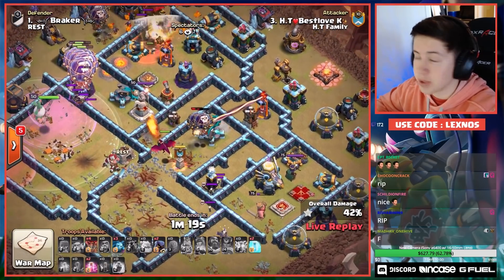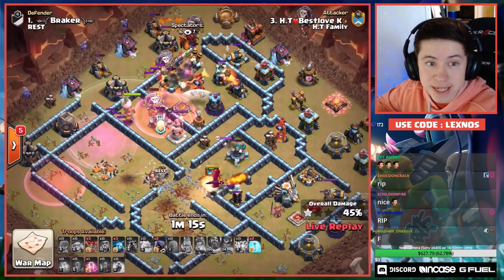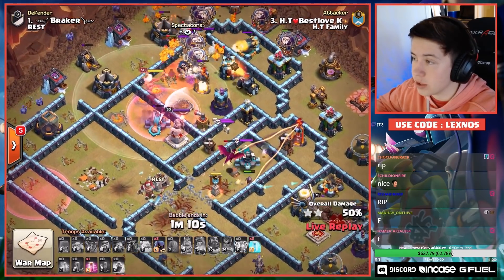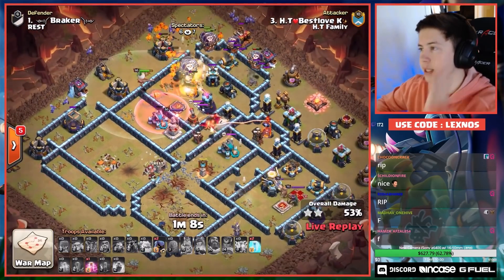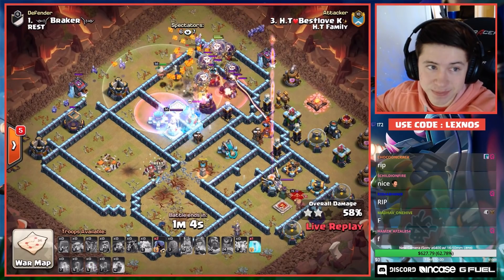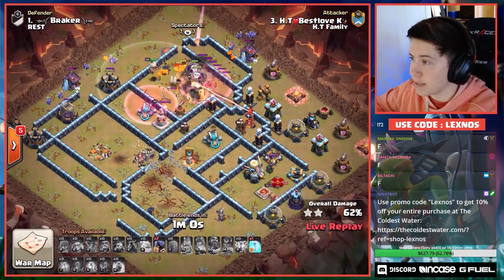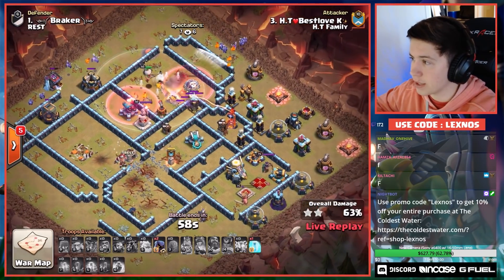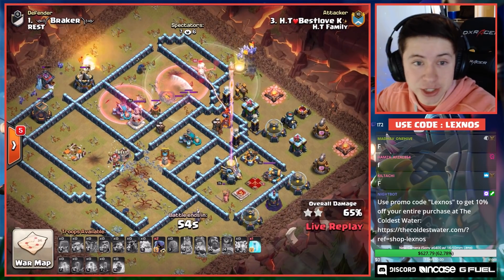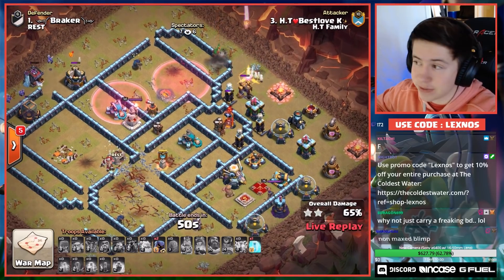Hopefully it paths to the Scattershot and not the Tesla. It does, but there's a multi-targeting Inferno Tower. Red Bombs all over the place — the Scattershot stays up. More Lalo troops on the top side. Warden is about to get wrecked by the Scatter — that doesn't go down on the top. Oh my gosh, both Scatters stay up. It's gonna be a defense for Rest, and now it's a matter of percent. Can they get better percent than Rest got? I think Rest got 87, and no, they cannot.